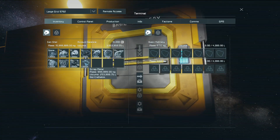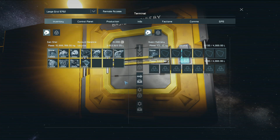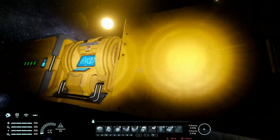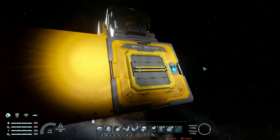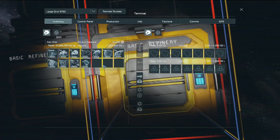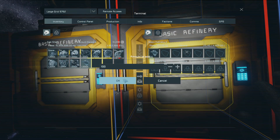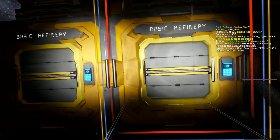I think you can put more stuff in the basic refinery. So first let's try out stone and see how that goes. Interesting — the basic refinery has less efficiency with stone than the survival kit. That is strange. And now let's try out scrap: 100 scrap, and there we go — 56 iron ingots out of 100 scrap.